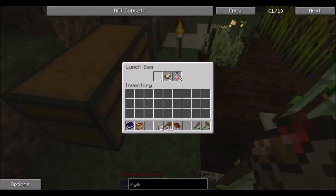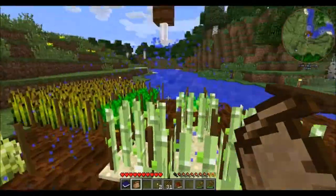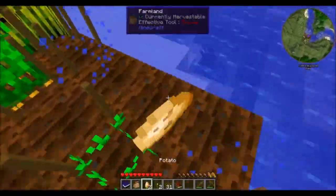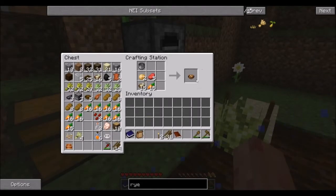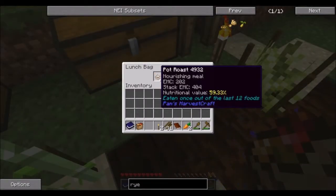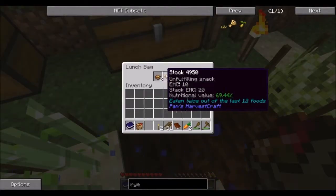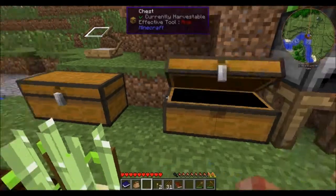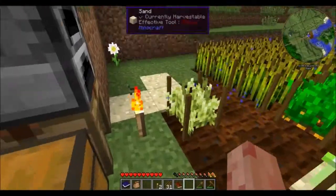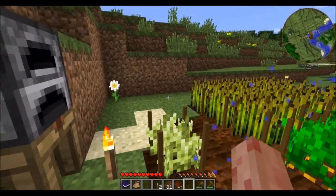The potatoes are done — we get two potatoes from that. You can make two whole more pot roasts and throw those in instead of the carrots. Once eaten it's already at 50% — this food thing is not very kind. The barley is just about done.